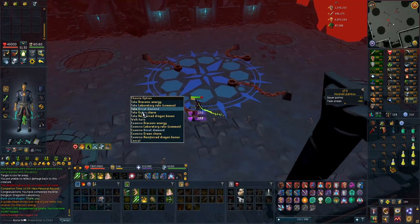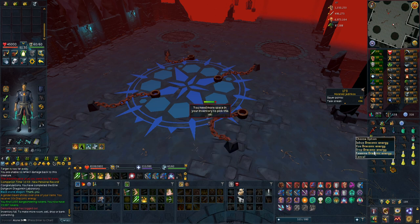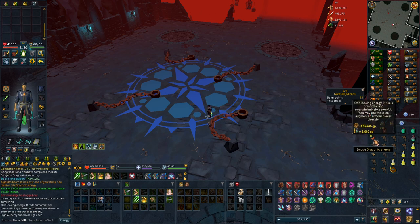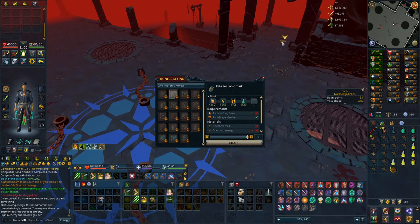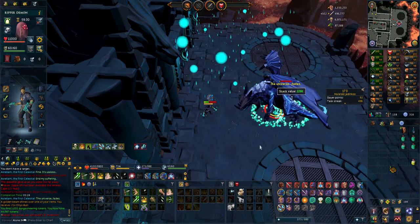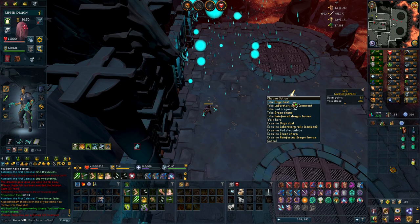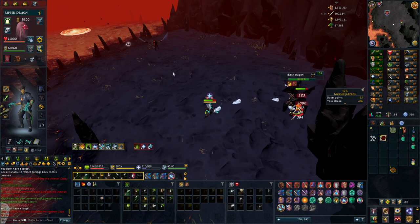30 draconic energy - I'm not sure if that was doubled or not. 30 seems like quite a lot actually - that's like a 4 million drop on a main account. It costs 140 for one of the elite items. I took so much damage that kill and almost ran out of food, but managed to get the kill for 21 onyx dust, which is on the higher end.